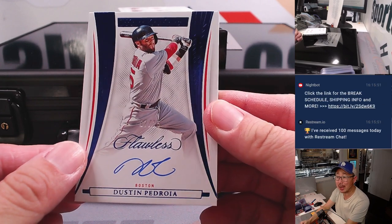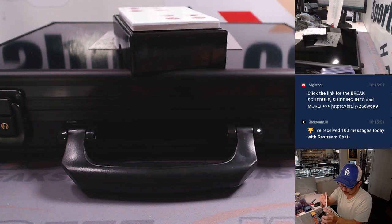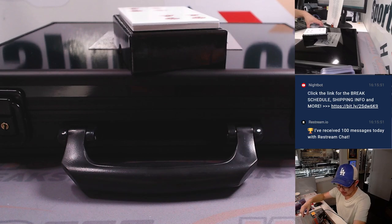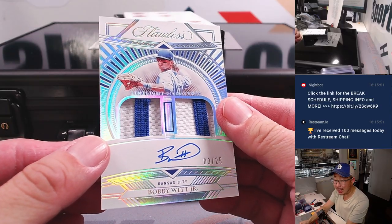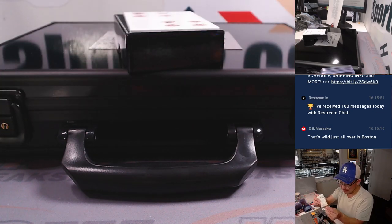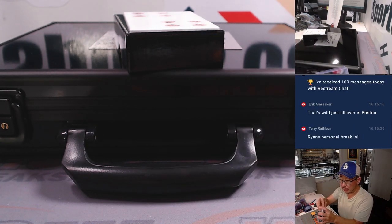Yes, Dustin Pedroia, wow — 7 out of 15. Laser show. Wow, Ryan. Nice break for you so far. More Red Sox? No, but it's a nice one. Two-color dual relic and autograph, 3 out of 25 — Bobby Witt Jr. for the Royals. D.Y. with the Royals. Nice pickup. He signed a big contract not too long ago, so he'll be with the Royals for a long time. It's limelight signatures is what they're calling it. Nice.